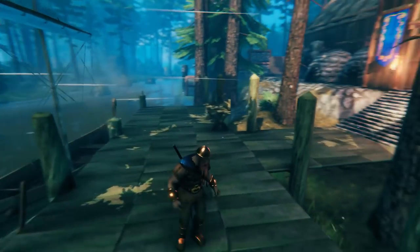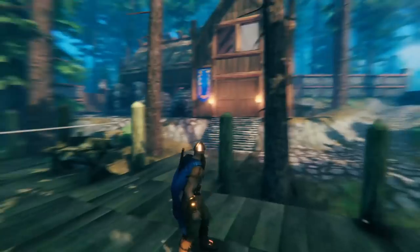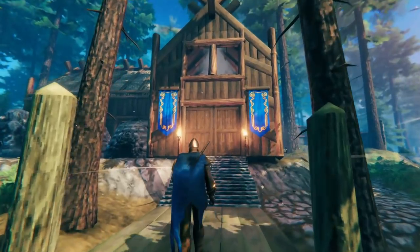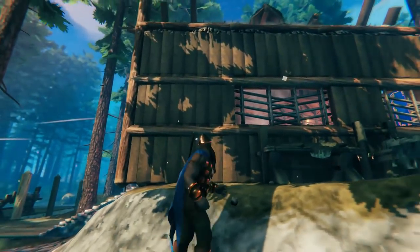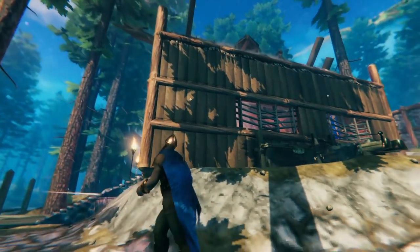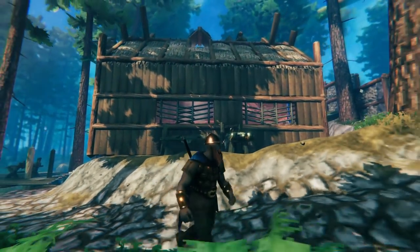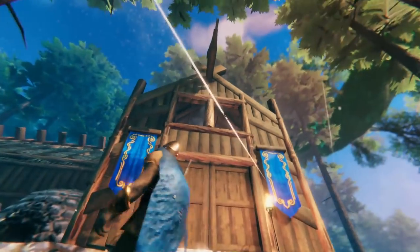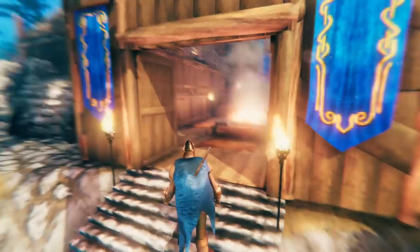Welcome to my humble abode. I'm calling this England because it's swampy, it's foresty, and it's meadowy — so it's England. All I've done with the outside is use the core wood logs to give the building some character. I thought it looked much nicer than just plain wood. I obviously created some windows as well, which I think look quite nice. But let's go inside and take a look around.